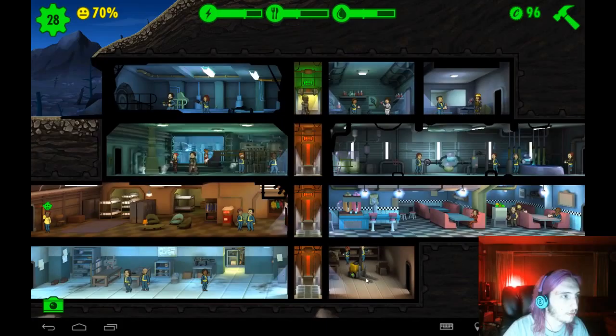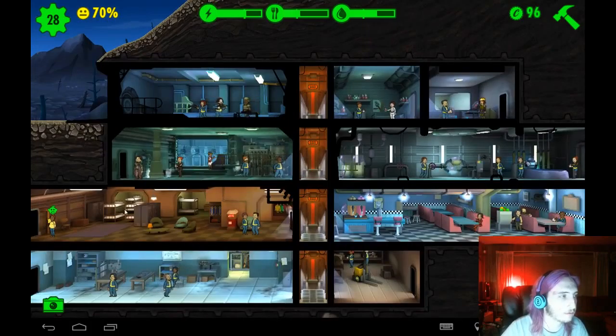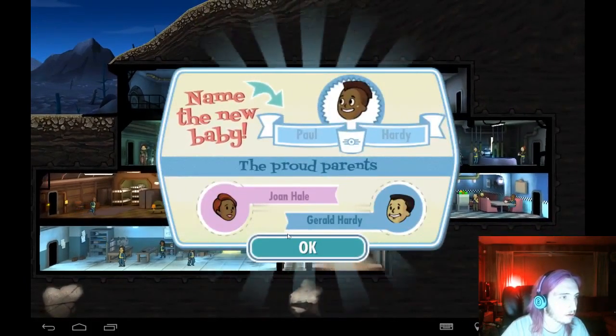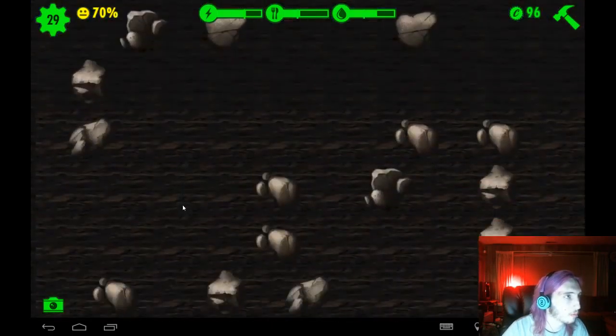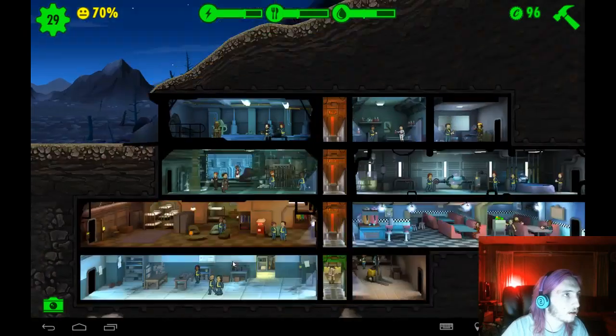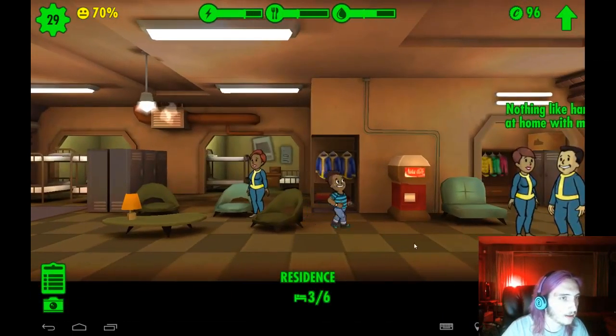I think I'm gonna have to move the power plant and put storage up here, but that's gonna take time. The child's got a mohawk! Hold up, why am I scrolling? He's right there — look at him, he's got a mohawk. Isn't he so cute?